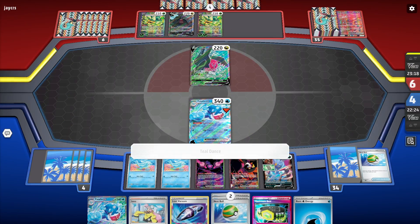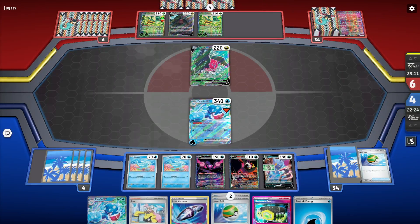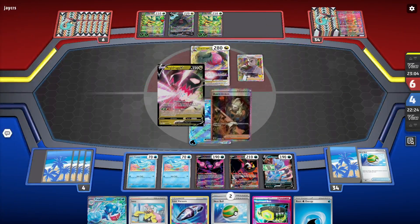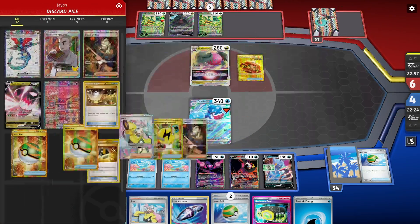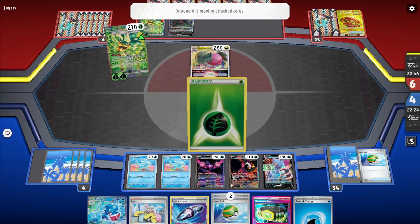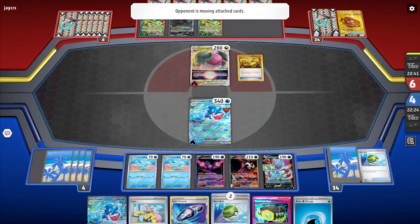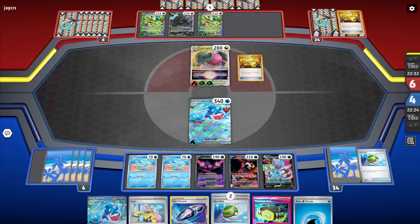I'm glad I don't have 50 HP Finizen because it's Dragapult. It's Regidrago, so Dragapult's annoying. The V-Star power is very good, so they might just be utilizing that to set up. Dragapult is now an attacking option, so I'm going to need to one-shot them — that means 280. Maximum Belt's no good for this. I have Choice Belt in deck, and with Kieran I can one-shot them. They're not going to one-shot me, so I'll just double-switch in.